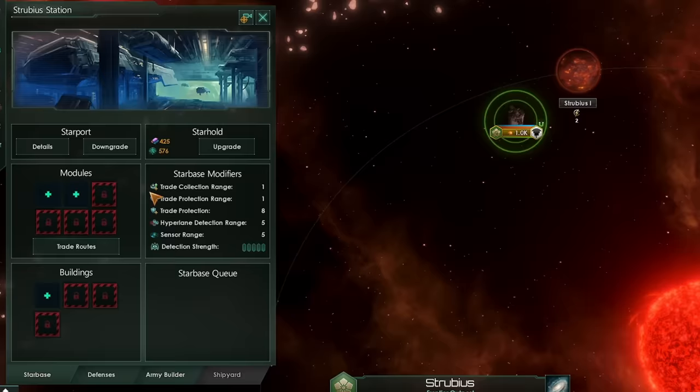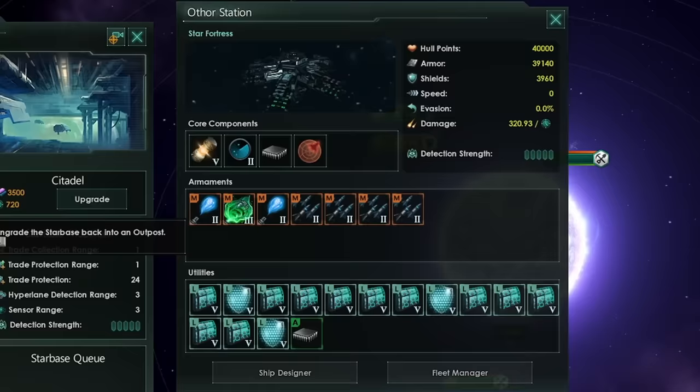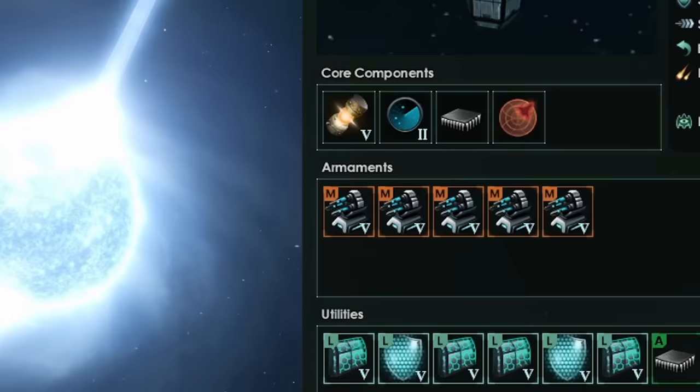Tip 4: never trust starbases. Even if you build them up to appear formidable, they're likely to be crushed by, in the worst cases, half of the shown fleet power on the station. Because the starbase has literally zero evasion. Tip 5: it doesn't help that you can't design your starbases either. Imagine a starbase on a pulsar only having kinetic weapons — this is actually hilarious.